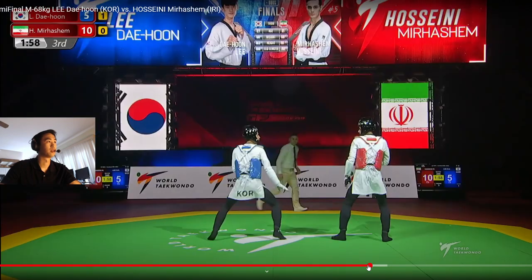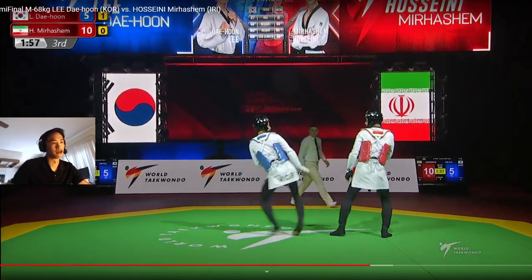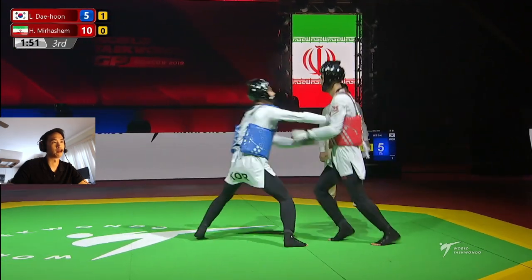Okay, third round. What are the adjustments? For Dae Hun — he's tried front leg, he's tried back leg, and you're going to see the adjustment go on here really quickly, which I won't spoil. For Iran — maybe add in a little more punches, which he's been doing, and mix that in with more flurries. It sounds like really general advice, but it's been working: the second and third kick follow-up is what's been able to get through Dae Hun's defense and score points.